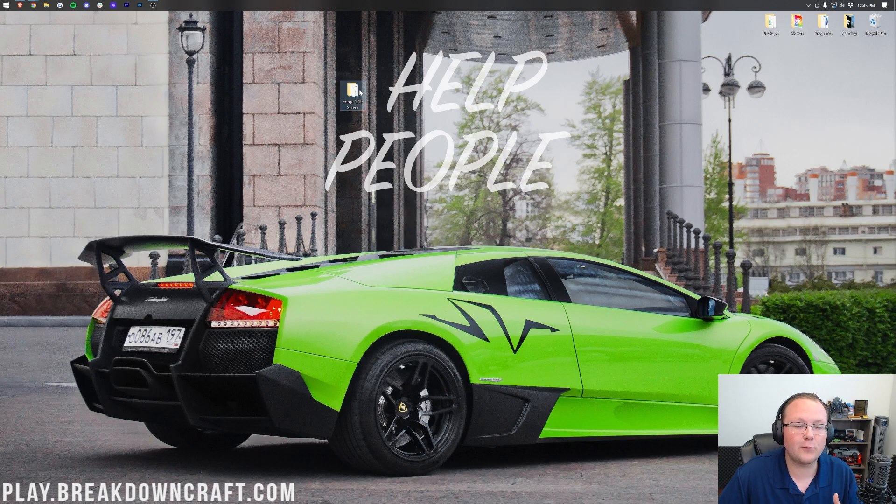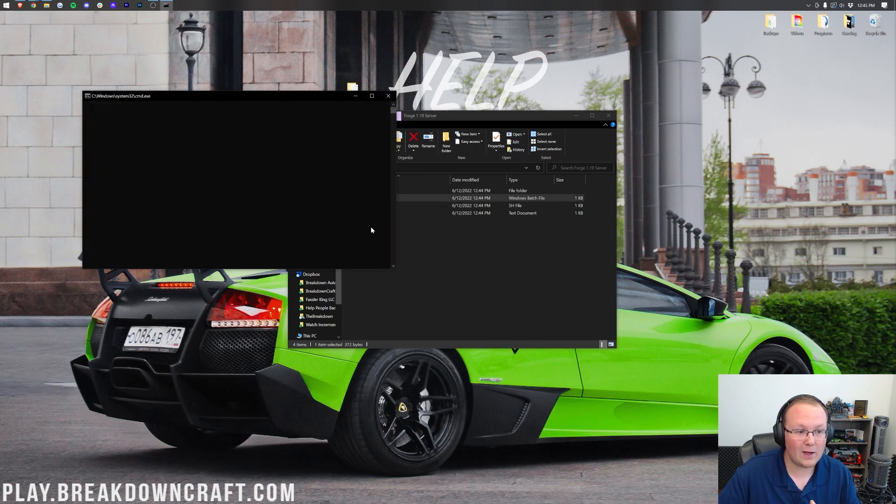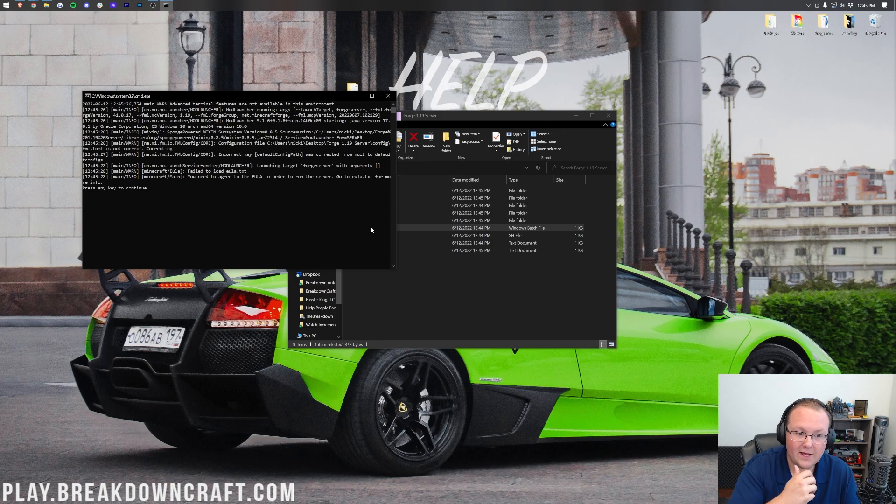Let's open up the Forge 1.19 server folder. In here we can see run.bat, run.sh, and user.jvm.args. Disregard all of that except the run.bat file — if yours doesn't have .bat at the end, no worries, it'll be the Windows batch file under the file type column. Double-click on that run file, and it's going to try to start your server. It will probably fail — ours failed to load EULA.txt. Press any key to continue.